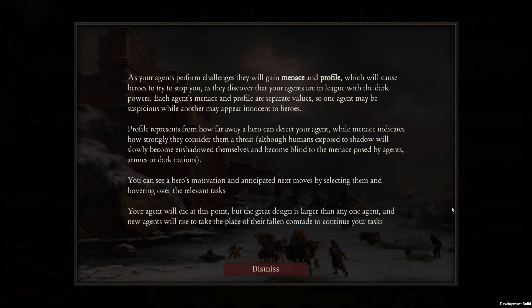As your agents perform challenges they gain menace and profile, which causes heroes to try to stop you. Each agent's menace and profile are separate values, so one agent may be suspicious while another appears innocent. Profile indicates from how far away a hero can detect your agent; menace indicates how strongly they consider them a threat. Humans exposed to shadow will slowly become unshadowed themselves and become blind to the menace posed by agents. If your agent dies, new agents will rise to take their place.